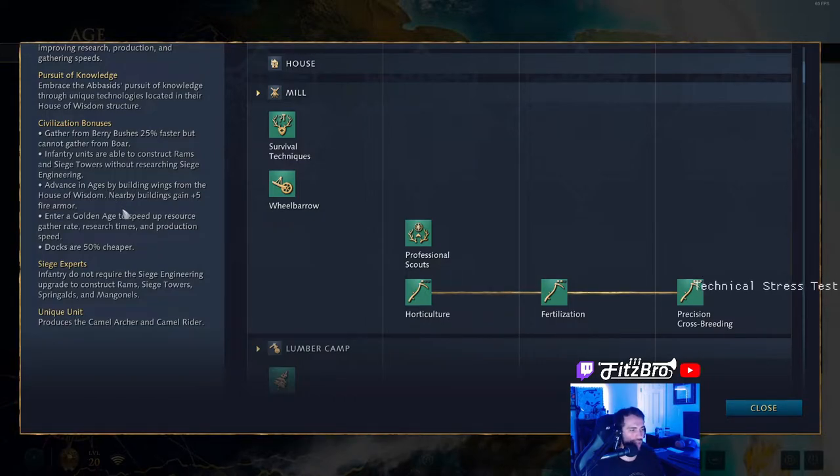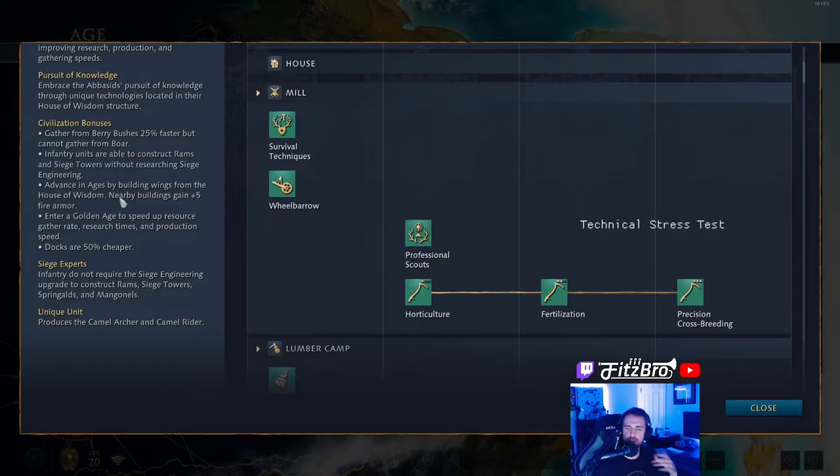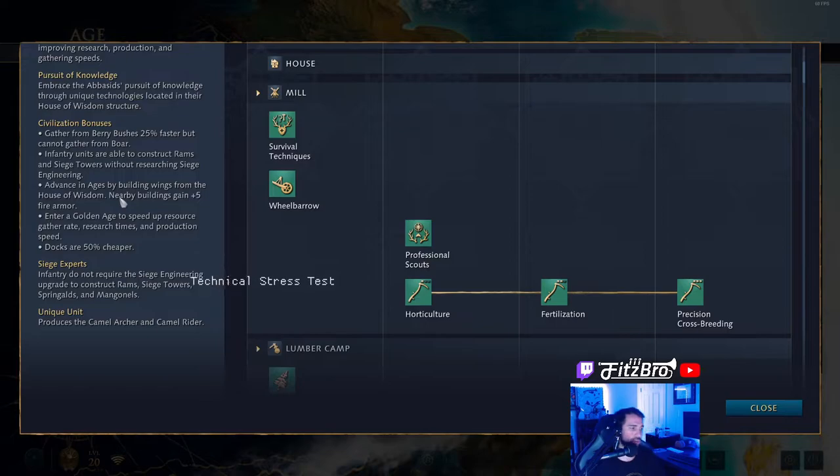Advance through ages by building wings from the House of Wisdom. This actually ages up more traditionally, like we know from other Age of Empires games, where you click the town center to age up. So you click the House of Wisdom, select your age-up option, it builds a wing, and then you check back in there and get those different techs that are unlocked. This is one of the few civilizations that does not build a separate landmark. Nearby buildings gain plus 5% fire armor. Enter a golden age to speed up resource gather rate, resource times, and production speed. Docks are 50% cheaper — a lot of very interesting civ bonuses.